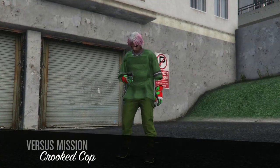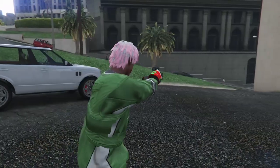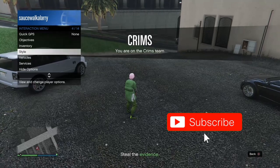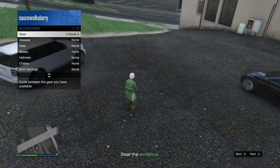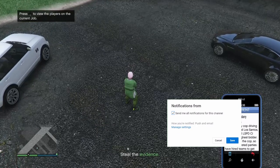Once you get loaded inside Crude Cops, you're going to have your outfit on — whether you used the fake green joggers or the actual green joggers. From here, open up your interaction menu, go to your styles, go to accessories, and put on either a rebreather or an earpiece. Once you've got that, open up your phone and quit the job from your phone.